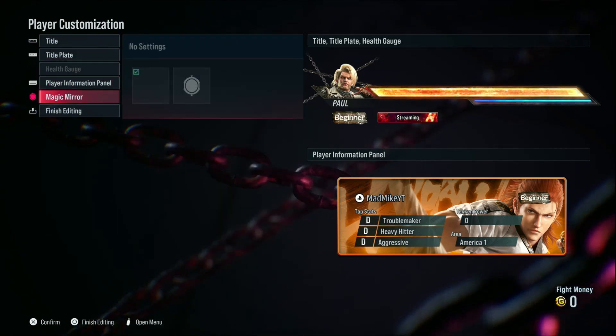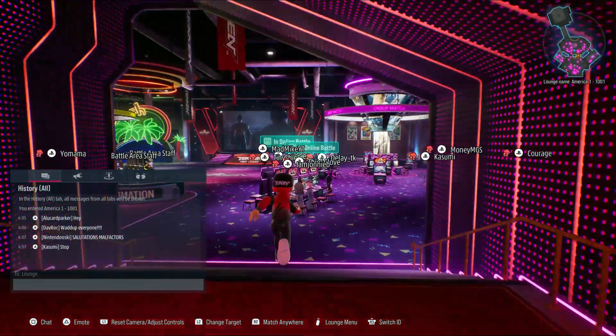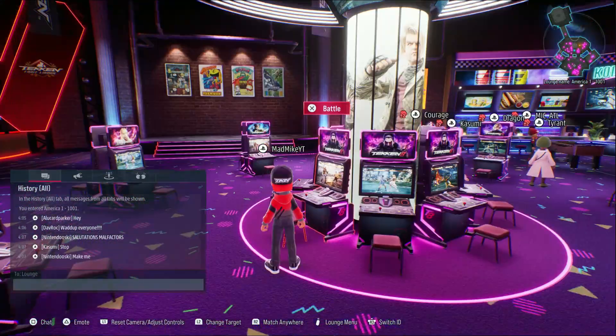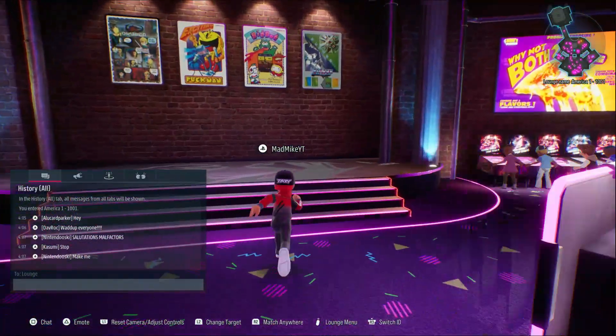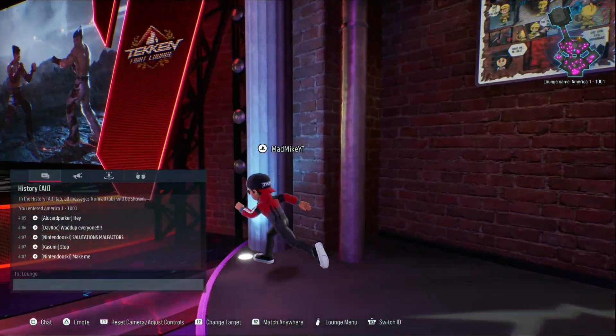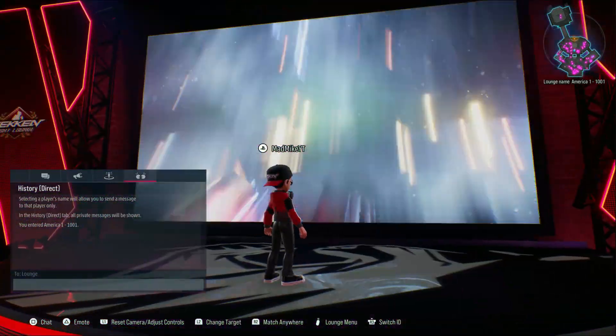Next up we've got the arcade lobby. I love how you can just hop on one of these machines — this is how you fight. Look at these pillars, look at these posters — Dig Dug! This is so cool. Oh, I can't jump. Look at this screen shown off in the trailer.